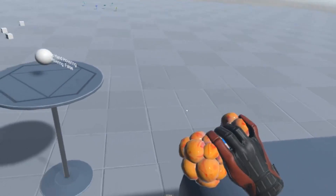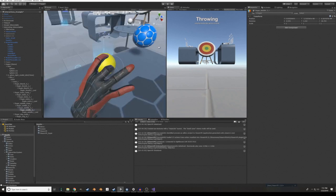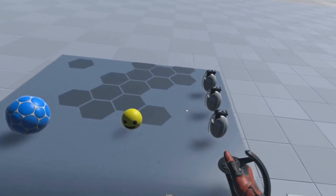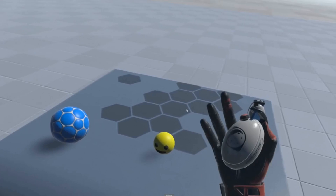We just shipped the new Skeleton Poser system in the SteamVR Unity plugin. It allows developers to quickly and easily implement fully animated hands with complex poses and behaviors when grabbing objects. That's a feature that is rare in all but the highest budget VR games, but hopefully gets more common, as it feels pretty great for immersion.